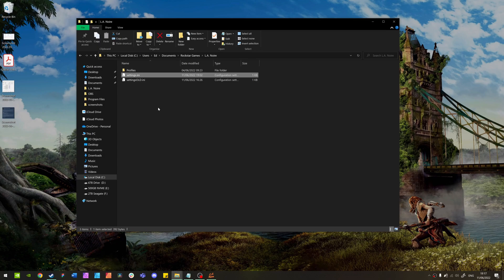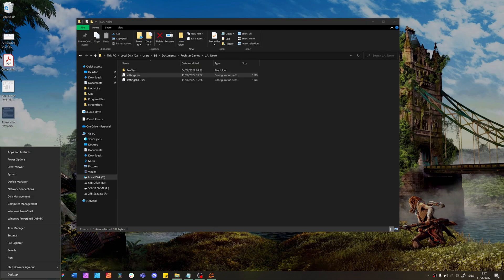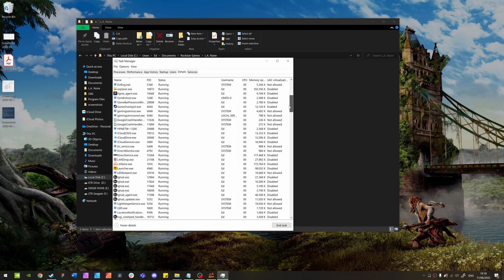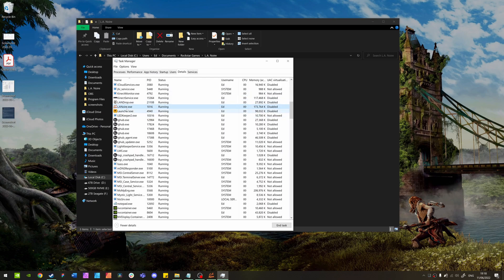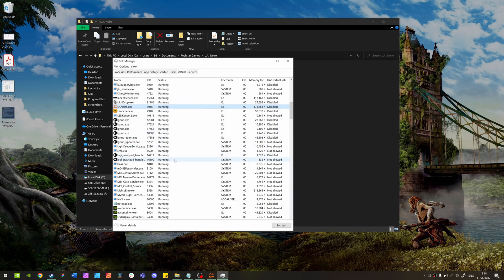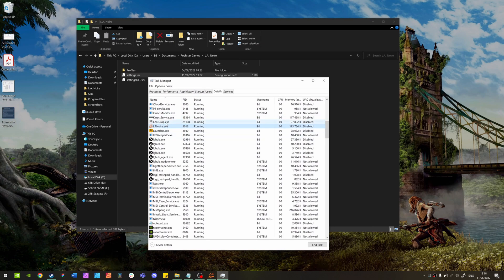Another method, if the INI file change isn't working for you, is to open Task Manager, go to Details, and find LA Noire.exe — make sure the game is running while you do this. Right-click it, go to Set Priority and set it to High. Then go to Set Affinity and deselect CPU 0 and CPU 1, which means the other cores will be utilized properly. Press OK and go back to the game — it should now be running the multi-core process correctly.